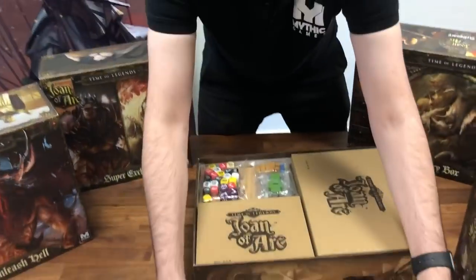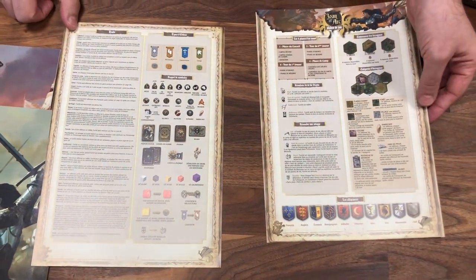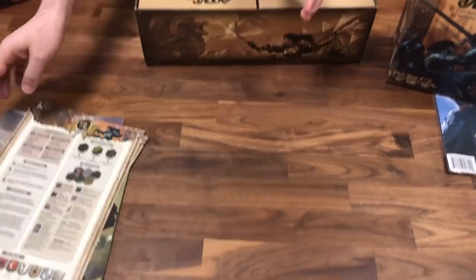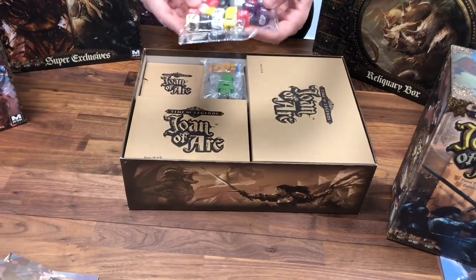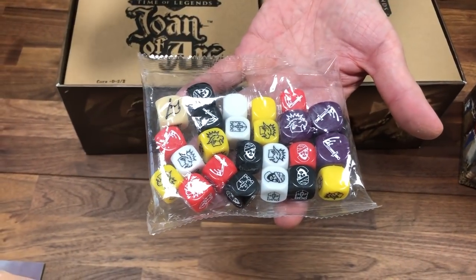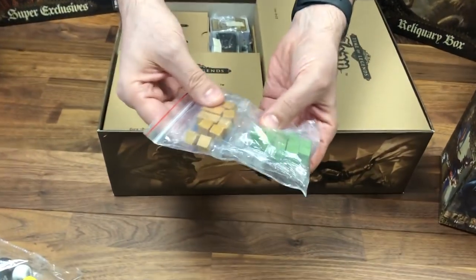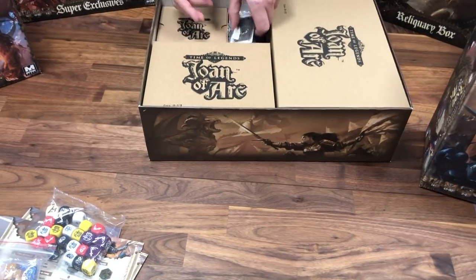Here you have the game aid sheets — eight sheets, front and back, two of them. Then we have some materials: all the dice — the gigantic dice, the doom dice, and all the colored dice. I'm not going to open the bag, but it's there. You have the cubes, the activation orders, and all the cards.